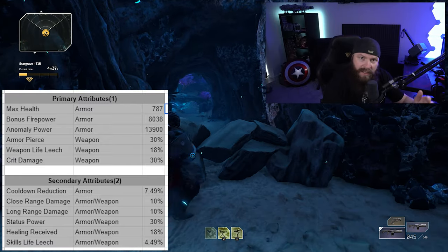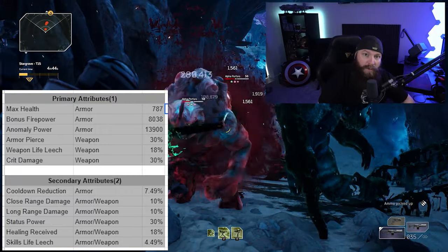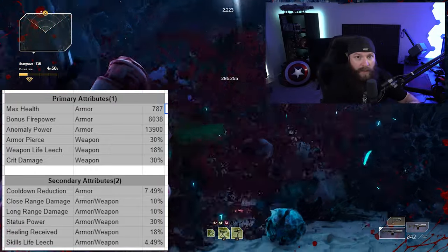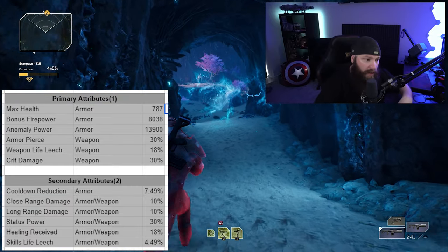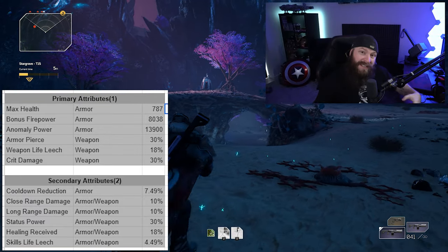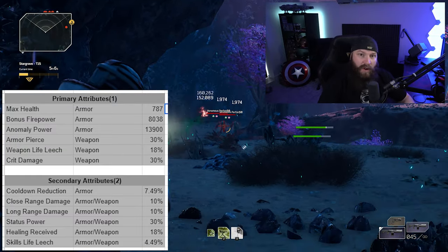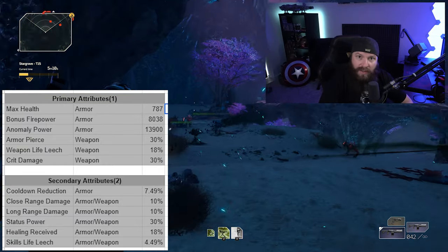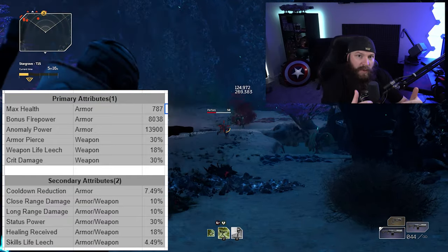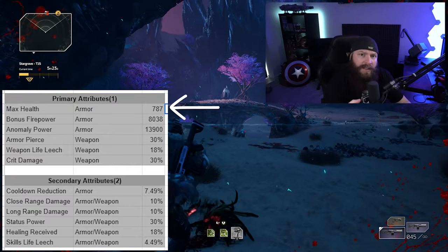The values scale down with item level, so a level 10 piece will never have 8,038 firepower. This is obviously to prevent overpowered gear being passed to another character or exploited early on, since 8,000 additional firepower at level 10 would be huge. This keeps scaling right so you don't overpower content. Now let's go through each attribute — some are very self-explanatory, but others not so much. Starting at the top: max health is simply a flat amount added to your health pool.